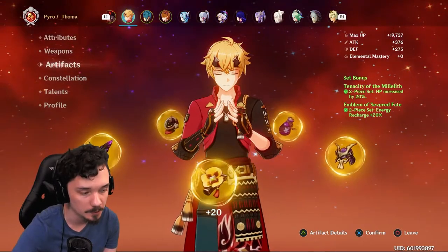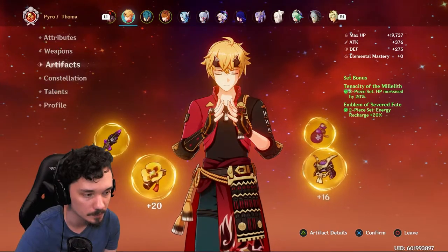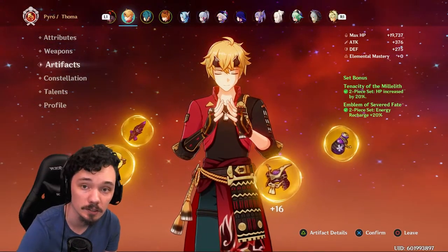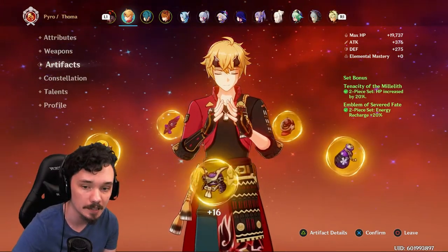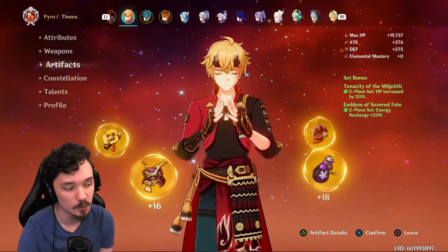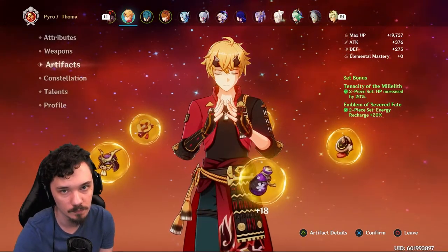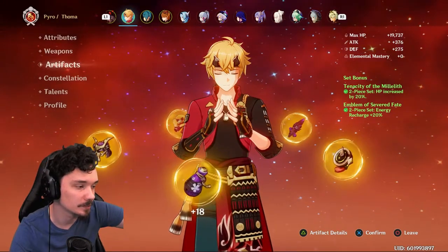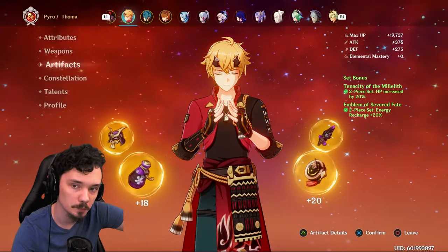You want HP% substats on your feather and on your flower. And you want as much energy recharge as possible. His burst costs 80 energy, which is pretty hefty, so you want around 200% energy recharge on him to be comfortable. This is why I've built Tenacity of the Millelith and Emblem of Severed Fate, double two-piece.